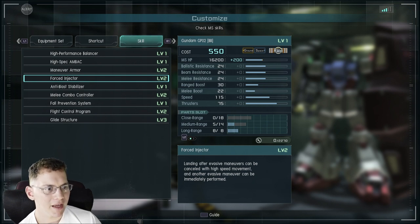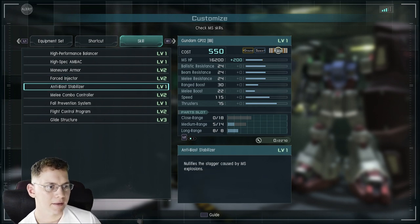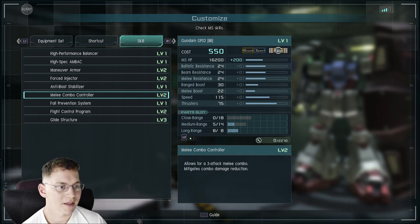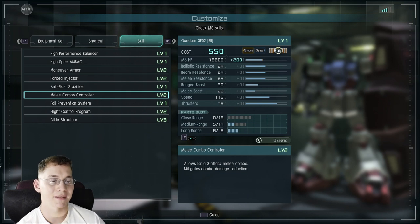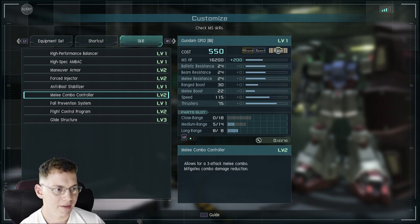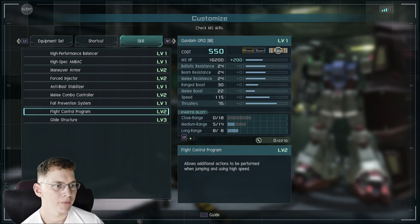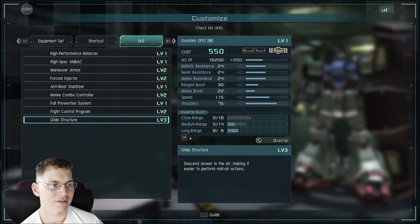Force Injector: landing after evasive maneuvers can be canceled with high speed movement and another evasive maneuver can immediately be performed. There's a skill that nullifies stagger caused by MS explosions — fantastic, because normally when you're next to an MS that explodes, someone can gank you. There's also a three-attack melee combo ability, mitigation of combo damage reduction, reduced reaction when hit by ranged attacks while jumping, and a skill that lets you descend slower in the air to perform mid-air actions.